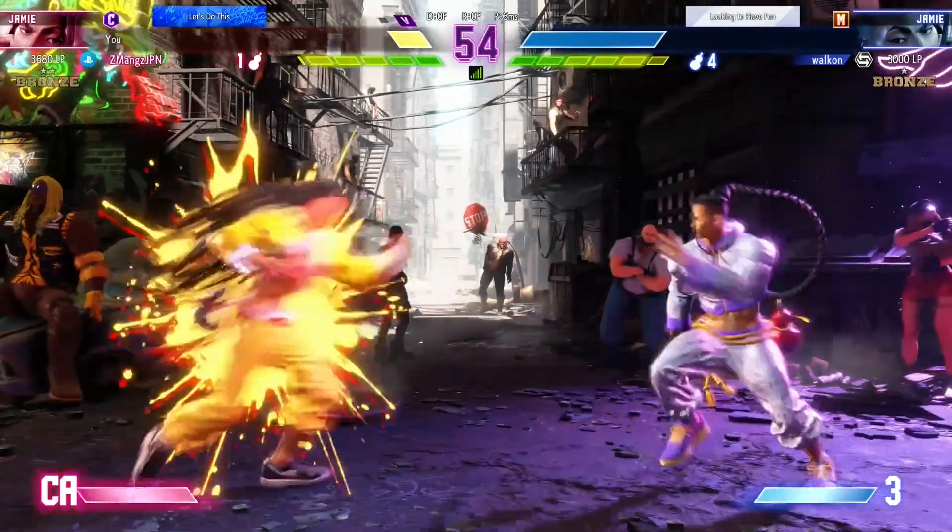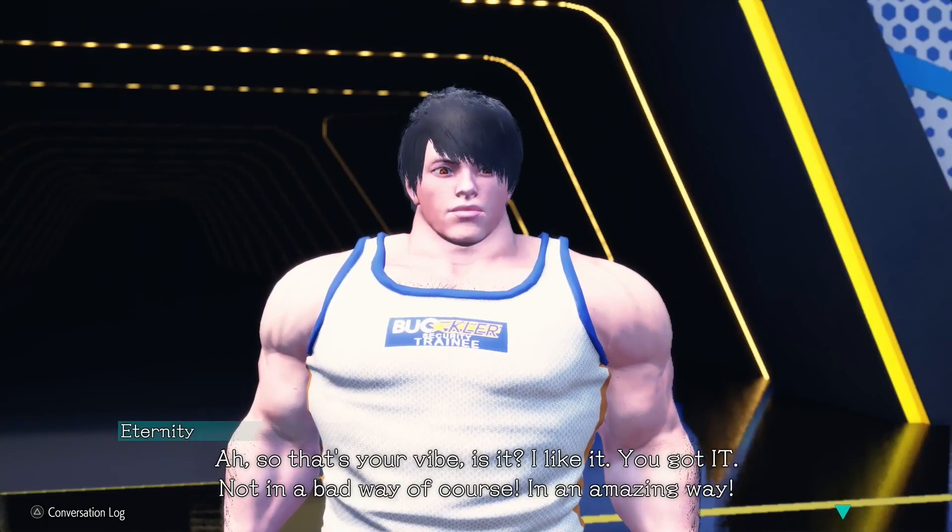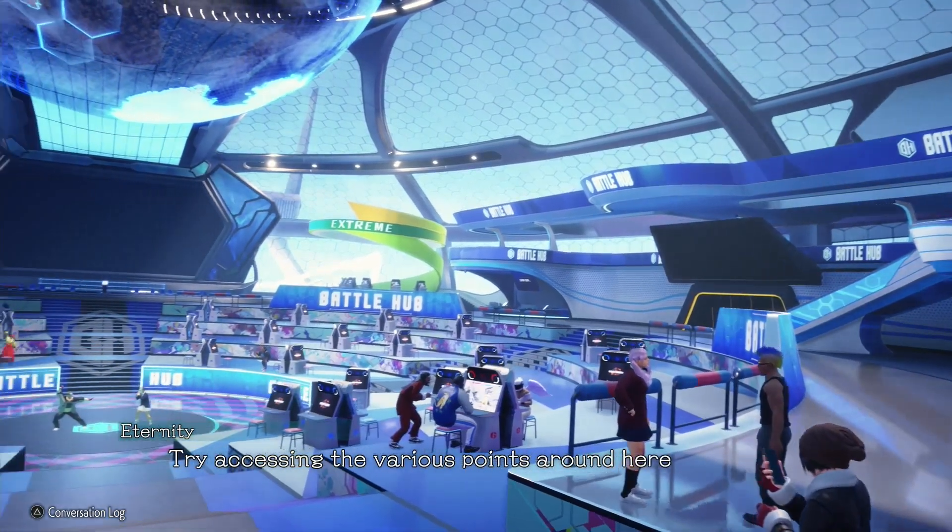This is the PlayStation 5 version you're looking at here. Upon loading the game, you get to make your own custom character. Here is Z-Man in the Street Fighter 6 world, and then we're off to the races.